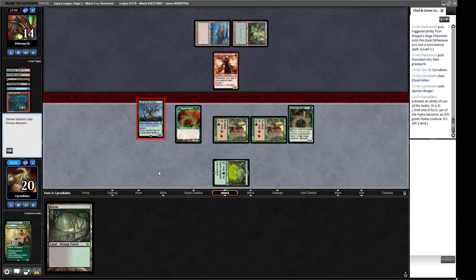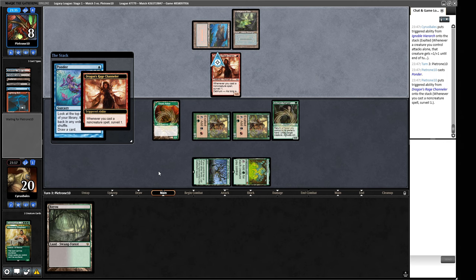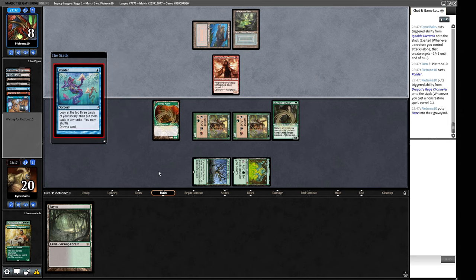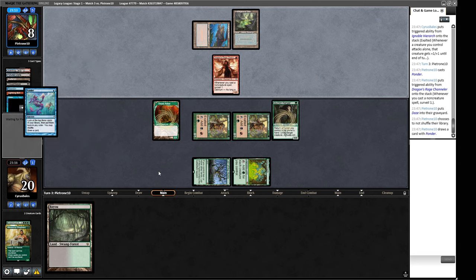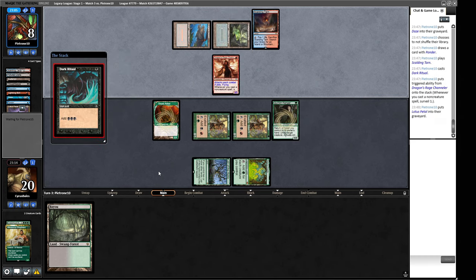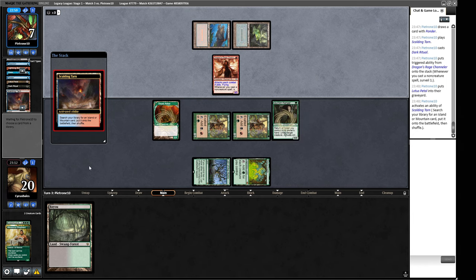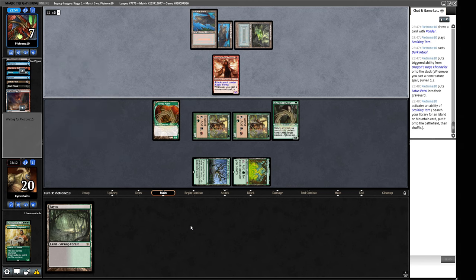We could have returned the Dryad Arbor to make it one bigger, but I don't think that's necessary. A Ponder from our opponent — they must be getting towards Delirium pretty soon. Sorcery, instant, land — so they're showing us Grixis. They're going to have Orcish Bowmasters in there, and probably a Mishra's Bauble. There's a Dark Ritual — are we playing Phoenix? I think we're playing Grixis Phoenix, actually — it's a really cool deck. They're going to put three Phoenixes into their graveyard and they're all going to jump out at the beginning of combat.